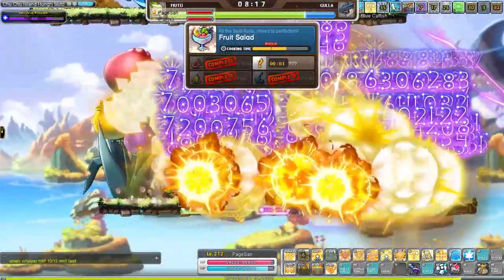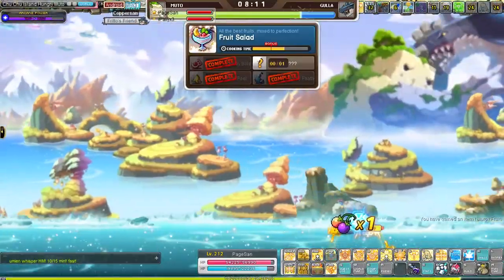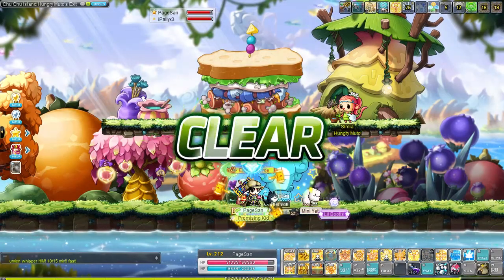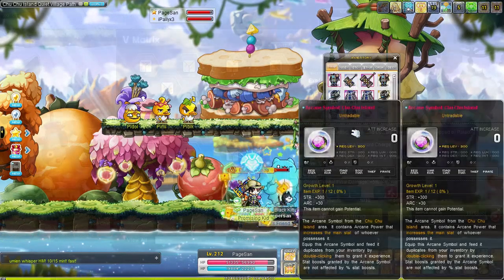The dailies in Chuchu are sort of the opposite of the first area. The daily quest will give you very few symbols from defeating monsters; however, the party quest in this area gives a ton of symbols. If you can find a friend like this big blue paladin you'll be able to go to Hard mode right away. The easy and normal versions give fewer symbols. You can go in solo of course, but usually you'll find people looking for parties around here.